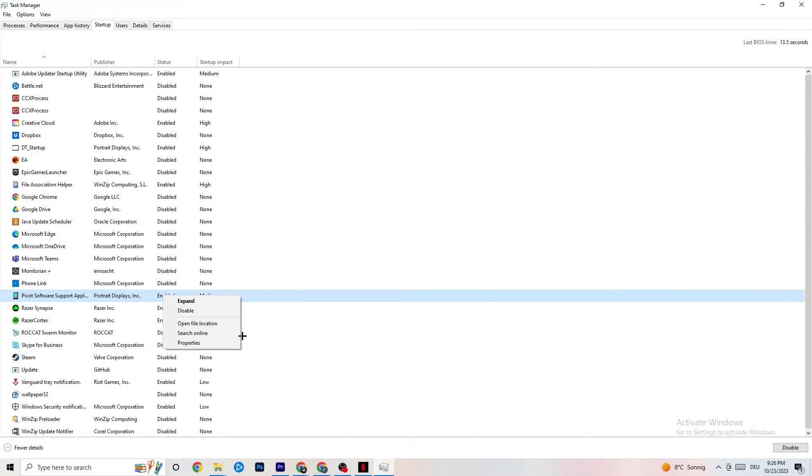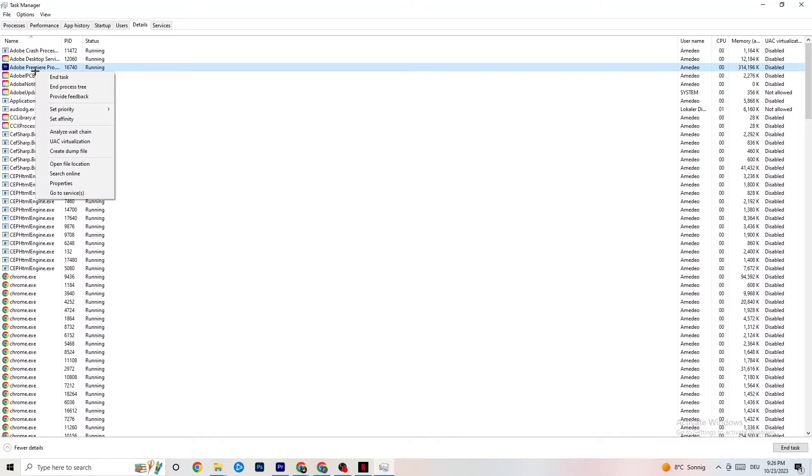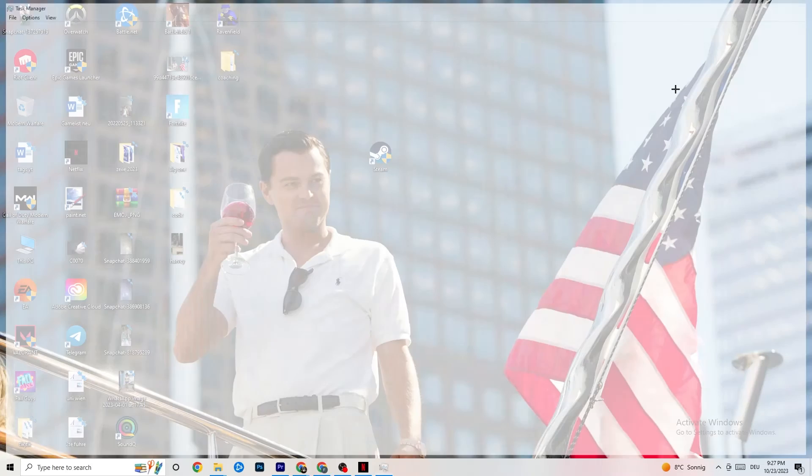Go to the Details tab in Task Manager — you'll need your game running to do this properly. Right-click the game process, go to Set Priority, and choose between High or Real Time. Check which one works better for you — it sets a performance priority for the game on your PC. Once you're done, close Task Manager.